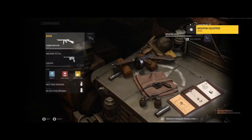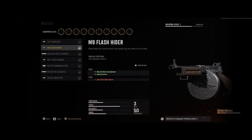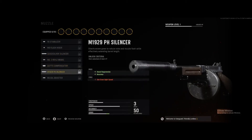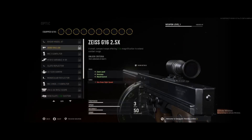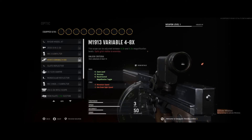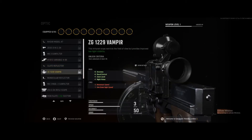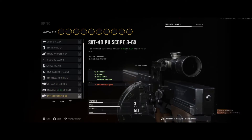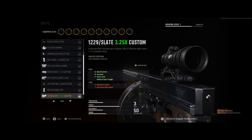SMGs. Let's see, pretty much the same muzzles as the assault rifle. Not too much of a difference. Optics. Why would you need an 8 times zoom on a SMG? Don't know. I hope this is just for the beta because this doesn't make sense.